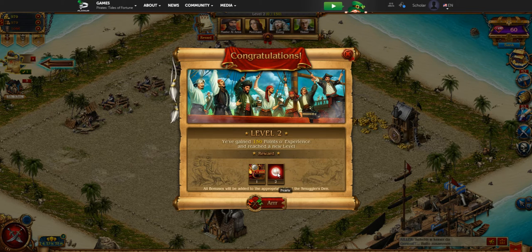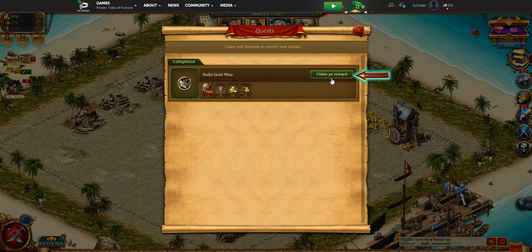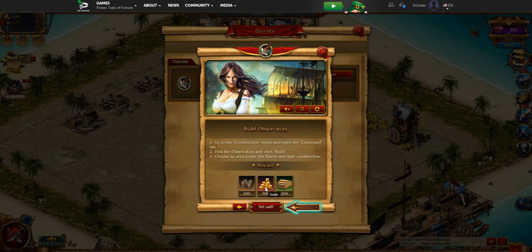As we can see here, you get pearls and boosts as rewards for completing quests. Every time you level up, you're going to get a reward, which is a nice little bonus. You also get rewards from doing events in the game and attacking other players. The boosts you can use to make your troops build faster or your buildings build faster — so it's just nice to have those.